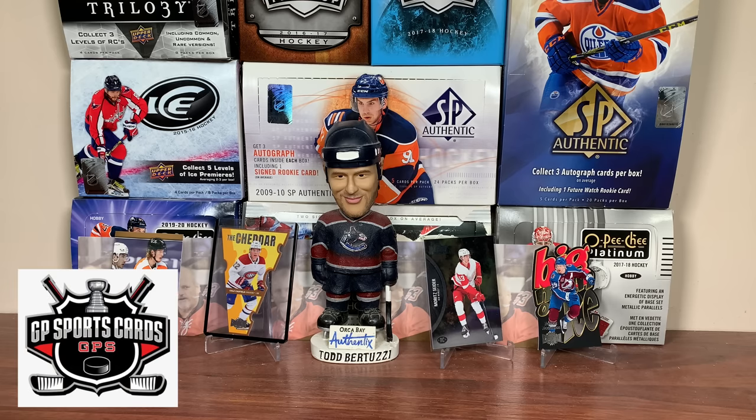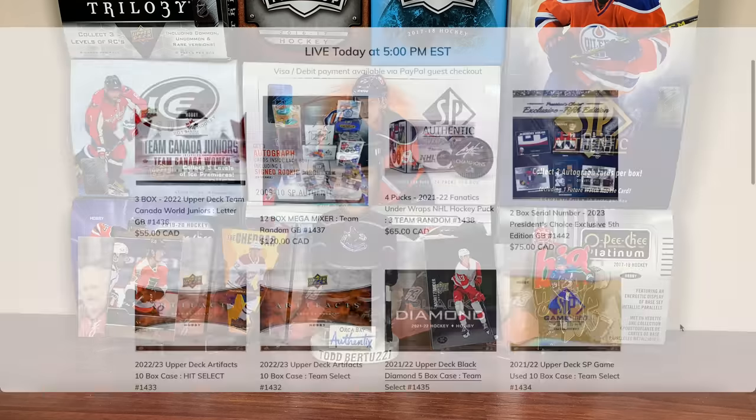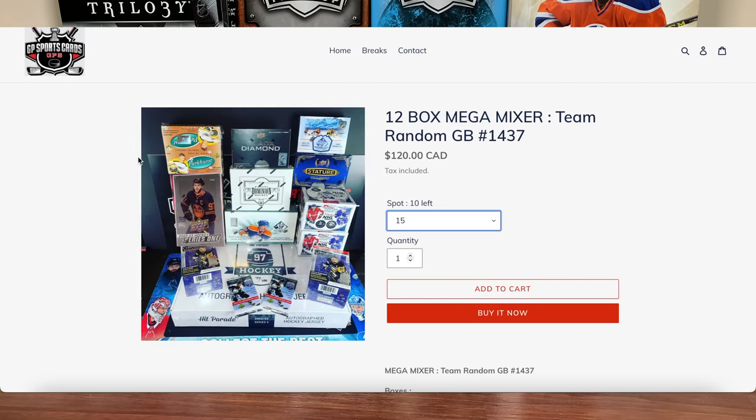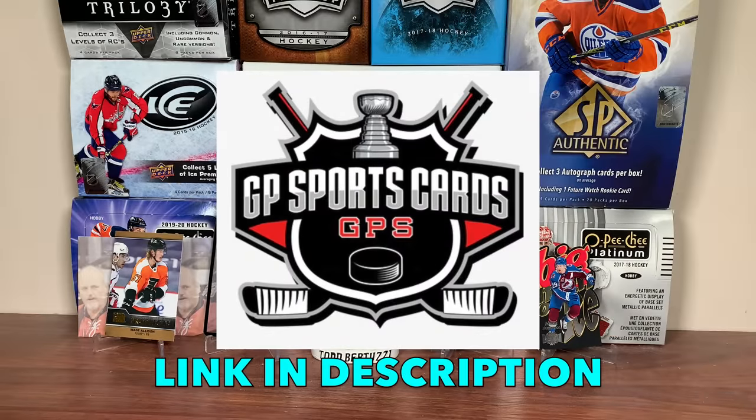Before we get into Skybox Metal Universe, this video is sponsored by GP Sports Cards. Check out gpsportscards.com — check out Friday Night Breaks featuring a 12-box Megamixer. Wave 1 of Cup Breaks have sold out, but there will be more Cup Breaks available with a ton of giveaways for the viewers. Thank you GP for sponsoring today's video.